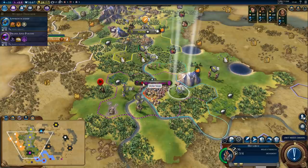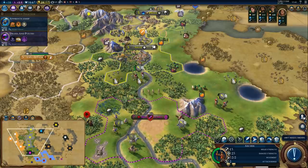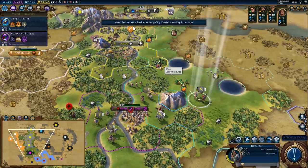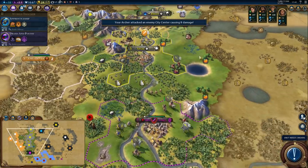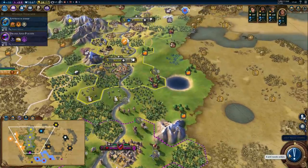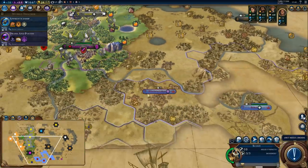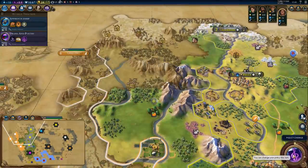Move in and now the city is under siege. This will still take a while, however. Go back and heal up. Our settler will probably need an escort. I'm thinking we'll settle a city somewhere in this area before Cyrus does it — and he will do it if we let him.